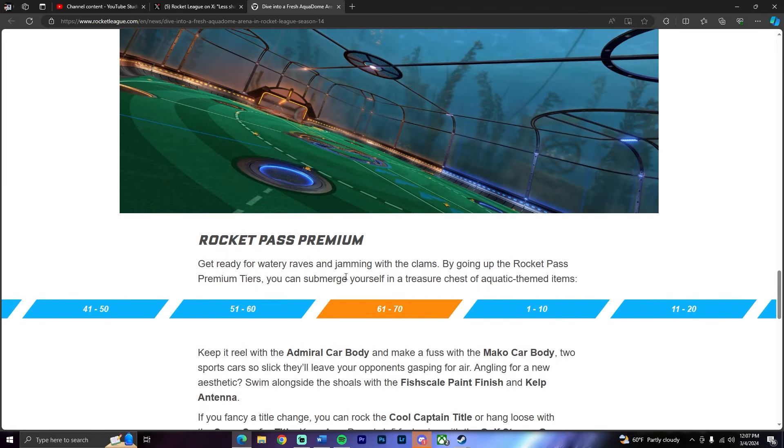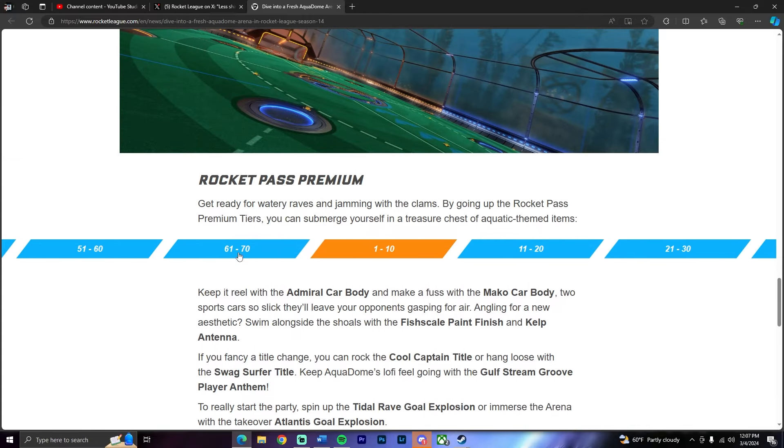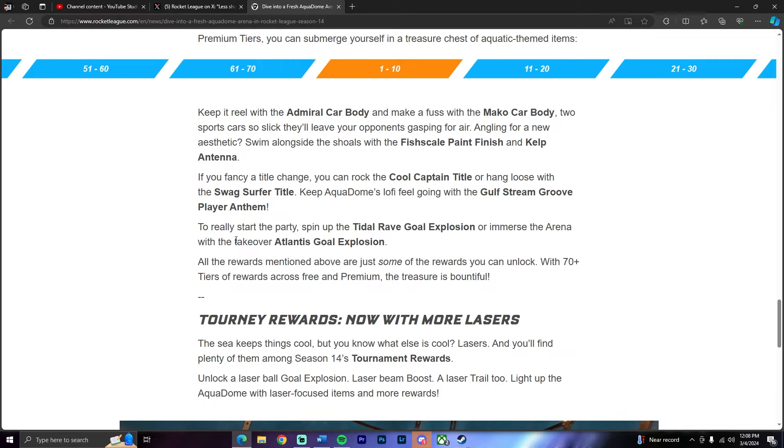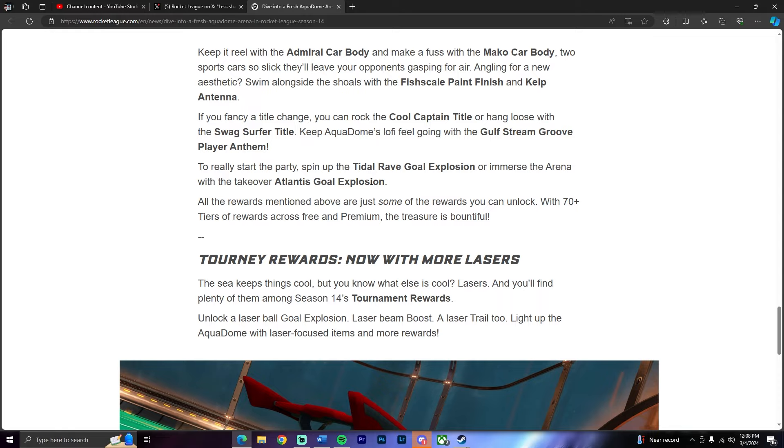Rocket Pass Premium - get ready for the watery raves and jamming with the clams. By going up the Rocket Pass Premium tiers, you can submerge yourself in a treasure chest of aquatic-themed items. Keep it real with the Admiral car body and the Mako car body - two sports cars so slick they'll leave your opponents gasping for air. Swim alongside the shoals with the fish scale paint finish and kelp antenna. You can rock the cool captain title or hang loose with the swag surfer title. Keep Aqua Dome's lo-fi feeling going with the Gulfstream Groove Player Anthem. Spin up the Tidal Rave goal explosion or immerse the arena with the Atlantis goal explosion, which is really, really cool in my opinion. With 70 plus tiers of rewards across free and premium, the treasure is bountiful.